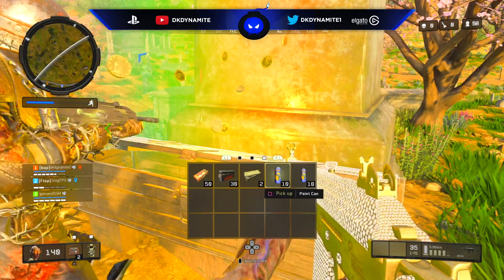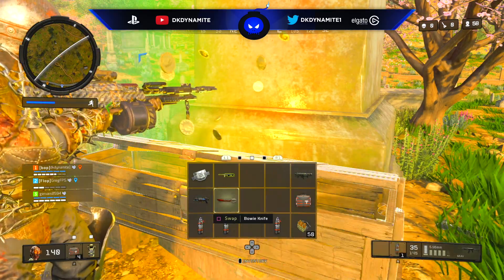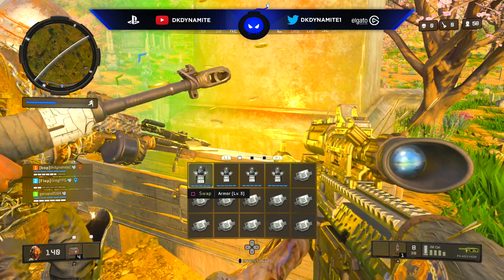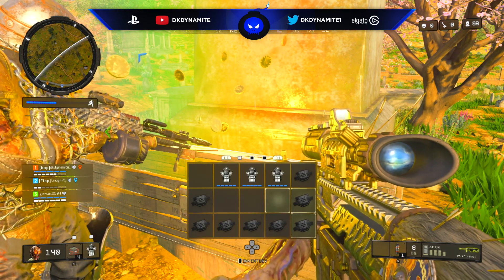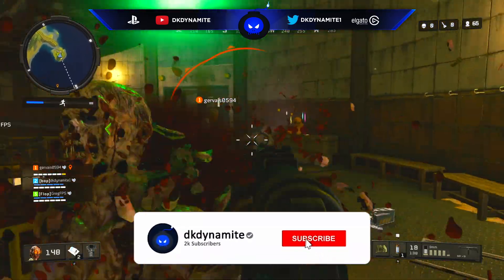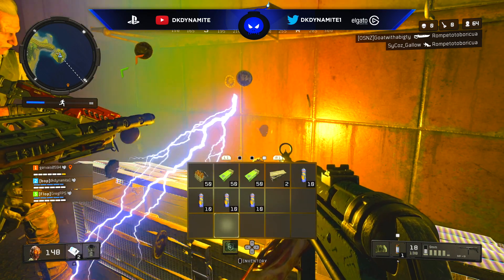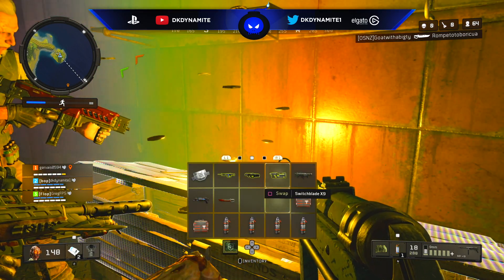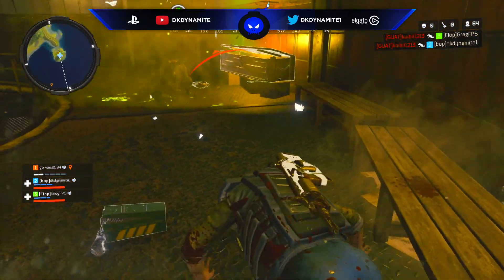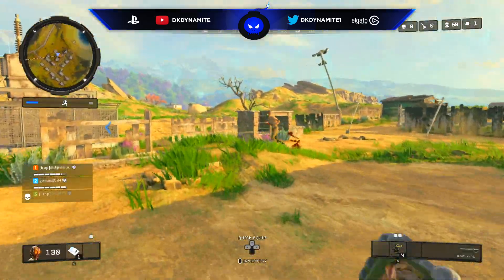Depending on where your rainbow spawns around the map, watch out for enemy squads camping and letting you do the side quest — letting you kill those green-eyed zombies — and then killing you and your team right before you can grab your paint cans. That happened to us at least once or twice when the rainbow was at the lighthouse. We killed the zombies and right as the box was opening a squad appeared out of nowhere, apparently hiding in the lighthouse the entire time.